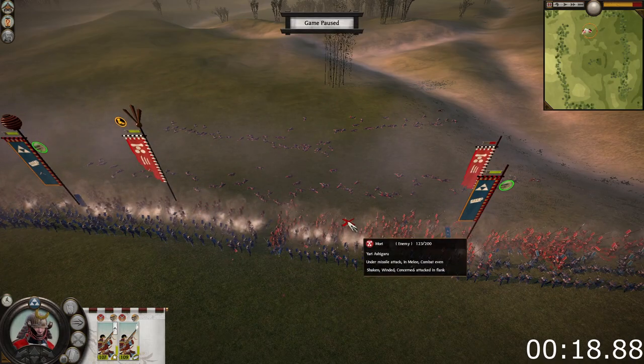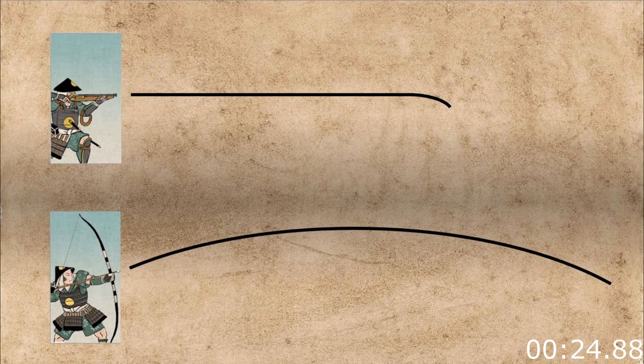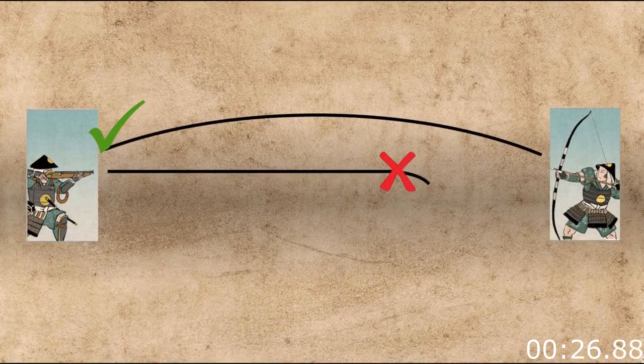But how to use matchlock units in a battle? Well, the biggest thing to remember is that these units need a clear or straight line of fire to the enemy. This, coupled with the fact that they have a short range, means it's difficult to actually try to shoot the enemy while at the same time keeping them safe.